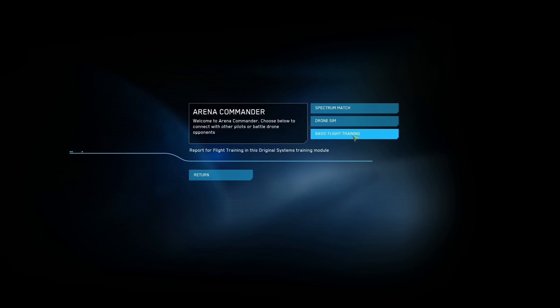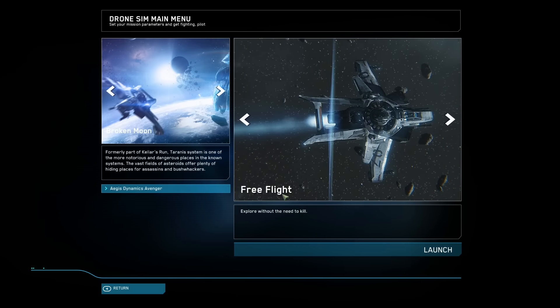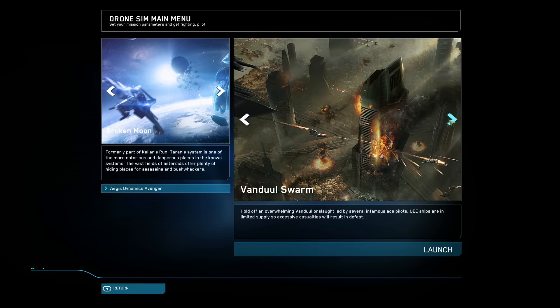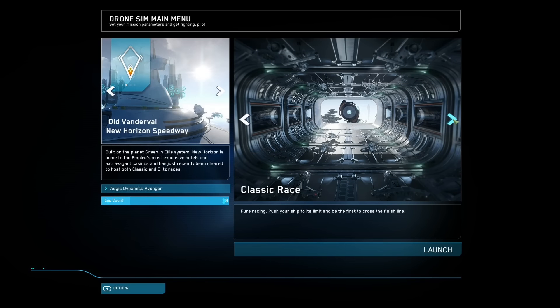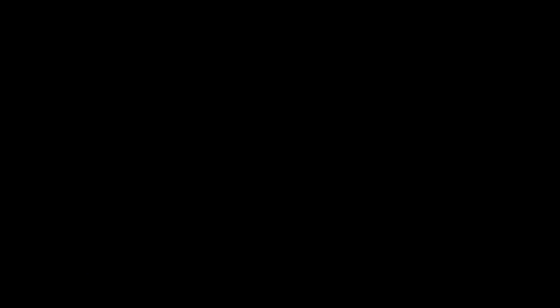They didn't have basic flight training the first time I tried flying around in Star Citizen, but that was quite a few months ago. It's basically a flight tutorial, which I'm going to do probably in the next episode. If you click on the drone sim though, you've got a free flight - explore without the need to kill. You've got the Broken Moon and the Dying Star maps, so you can fly around in either. You can also fight against a Vandal Swarm or race around some planets. Right now I'm just going to go with free flight so I can get used to the controls and see how the ship flies. Let's click Launch.